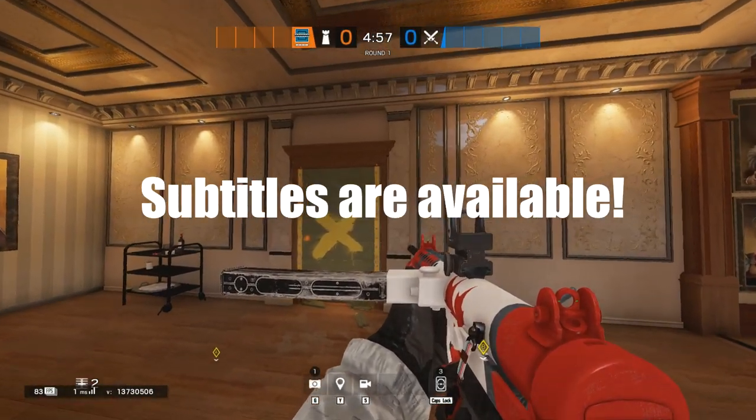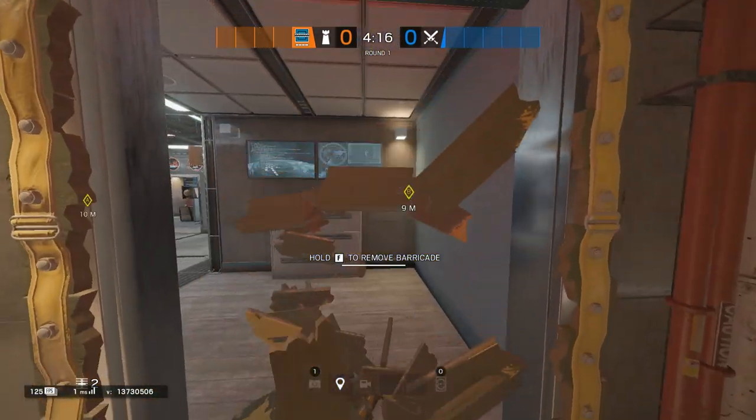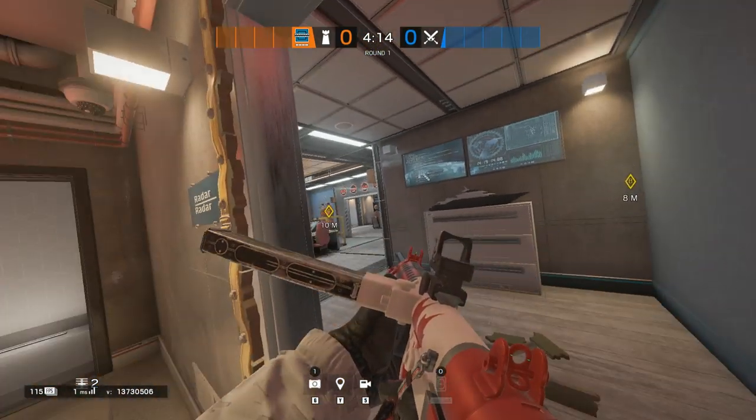Frost welcome mat and bulletproof camera placements on Canal, Chalet, and Villa. We will start on Canal.